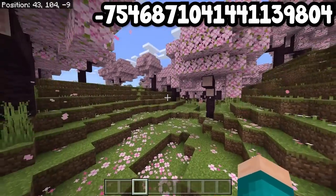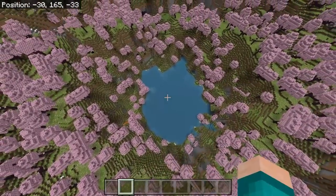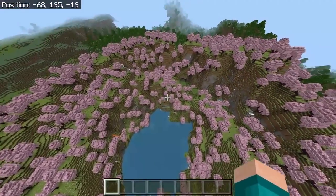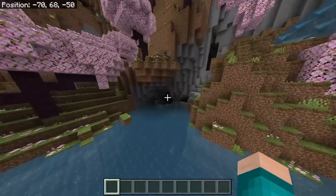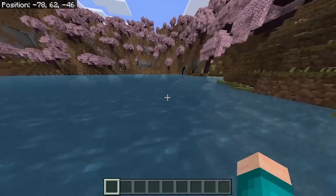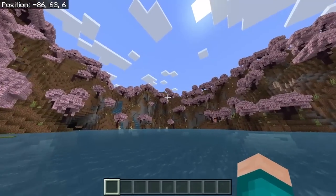When you load into this seed, you will spawn in the middle of a Cherry Blossom forest. If you go towards this direction, you will notice there is a lake surrounded by Cherry Blossom biome mountains, which is honestly really beautiful. You guys can make a boat here. But if you make your way further, you will also notice several openings to large and intricate cave systems — perfect if you want to start gathering ores and resources. You guys can also make a mountain base here.